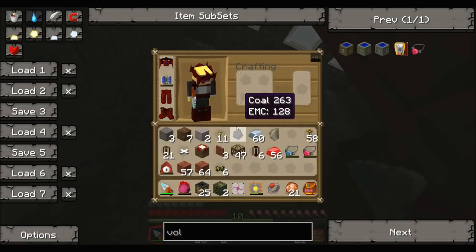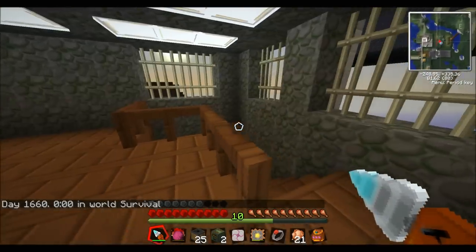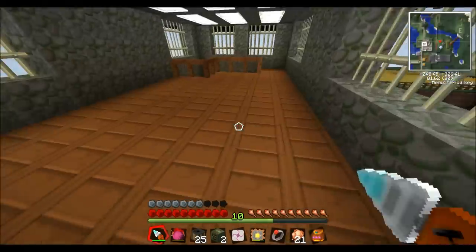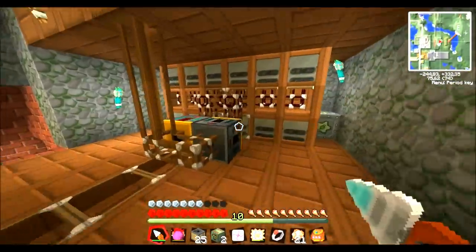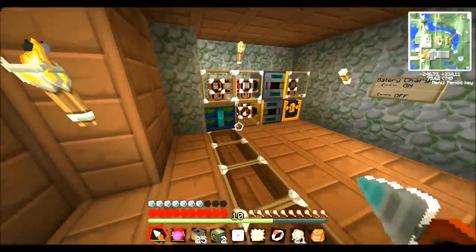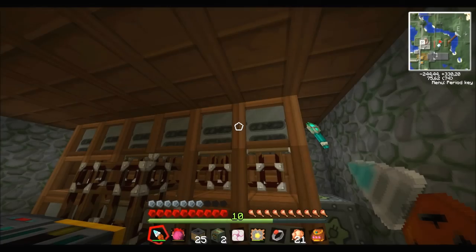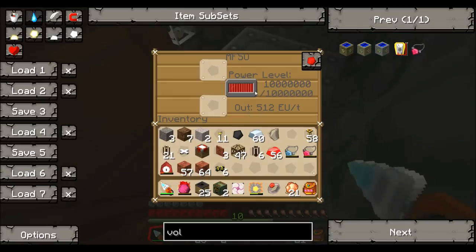And I have a solar array up there. Just cheating the weather right now for the sake of this video. Here's another ender chest with lava in it, and we're going to have a look at that in a sec. This is basically doing the same thing as the battery — it's just pulling lava from the chest down to these geothermal generators, and it produces power to this MFSU.